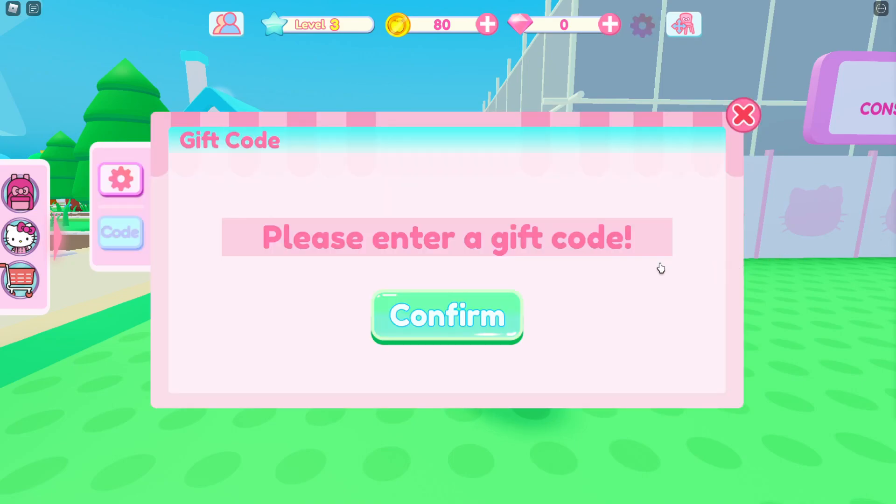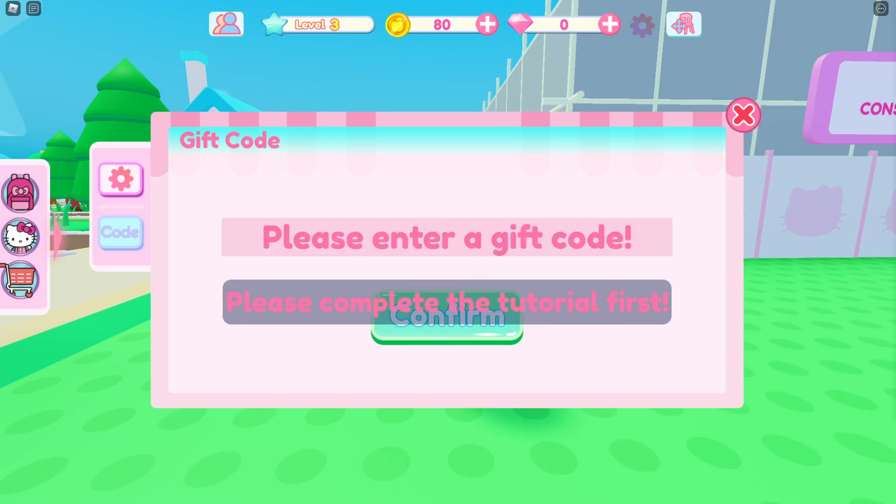Now we're going to go over some of the older codes — by old standards not really that old, but they do still work. The first code is LIKEKITTY GD2, and then we have LIKEKITTY ED2. Go get those right there.